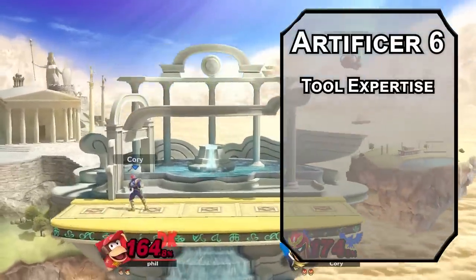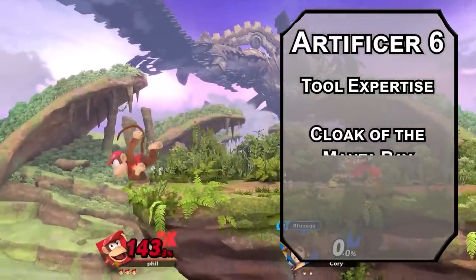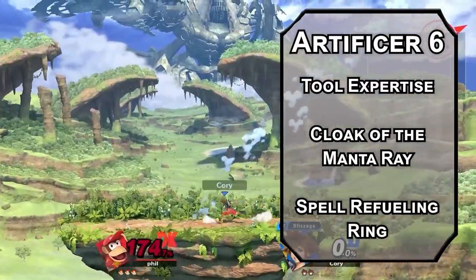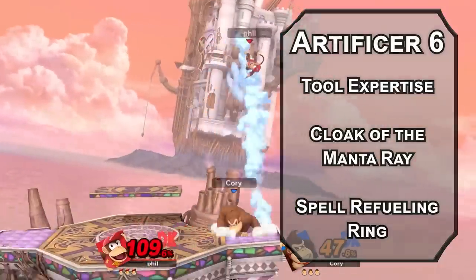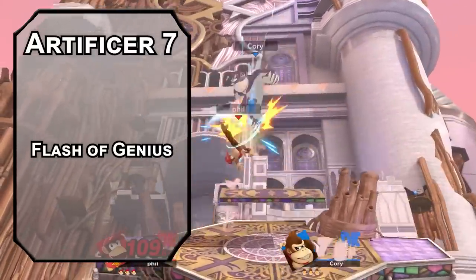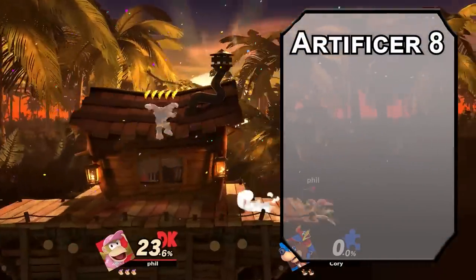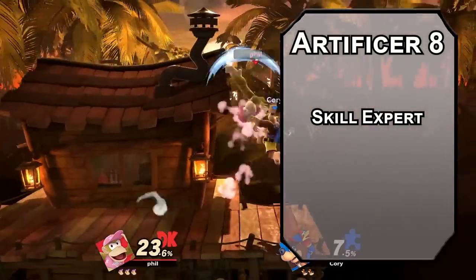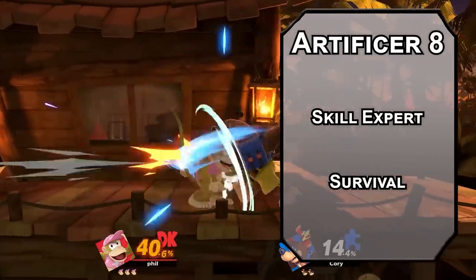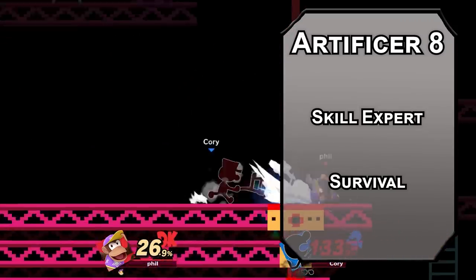Sixth level artificers get Tool Expertise, doubling your proficiency bonus with the skills you're proficient with — woodcarvers, thieves, and tinkerers — to help you make some cool infusions. Like the Cloak of the Manta Ray, which lets you breathe underwater and gives you a 60-foot swimming speed, a full upgrade on the Cap of Water Breathing. Spell Refueling Ring lets you recover one spell slot of 3rd level or lower once per day. Seventh level artificers get Flash of Genius, letting you add your Intelligence modifier to a skill check or saving throw within 30 feet of you, an amount of times per day equal to your Intelligence modifier. Eighth level artificers get another ability score improvement or feat. The Skill Expert feat adds 1 to an ability score like Intelligence, gives you another skill like Survival, and expertise in a skill like Acrobatics. Diddy has some flexible feat — he holds things in them.